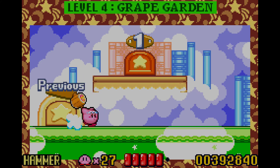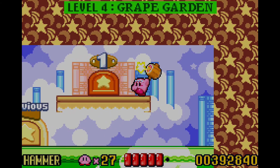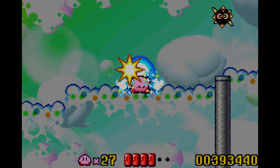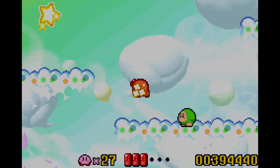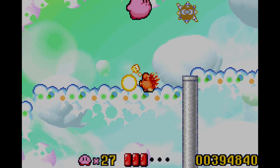In this episode, we'll be continuing on with the game by going through level 4, Grape Garden. Your boy's still rocking with the hammer — why the heck wouldn't I be? Also, we fought a really sickeningly easy boss in the last episode: level 3's bosses, Mr. Bright and Mr. Shine. Unbelievably easy. I don't know why they were so easy, but I'm kind of glad they were.